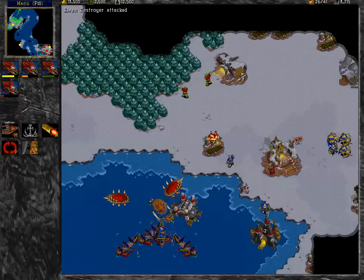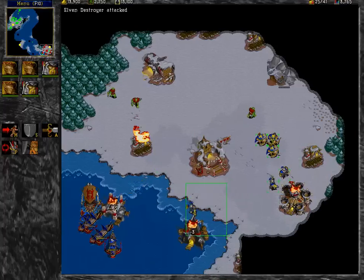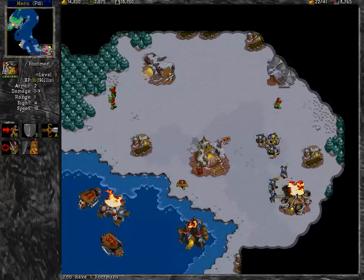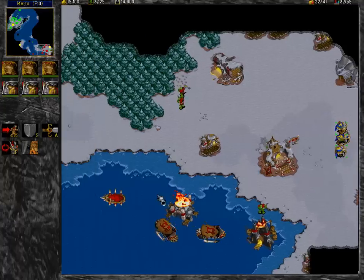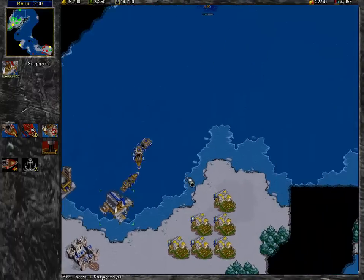Order my men to attack. I thought I lost one of them, but I didn't. My army is awesome. And it gets 30 experience points for killing a peon. My destroyers got destroyed — fancy that.